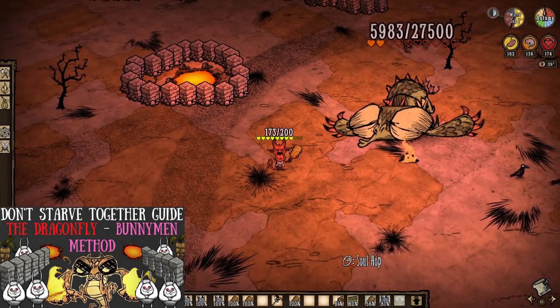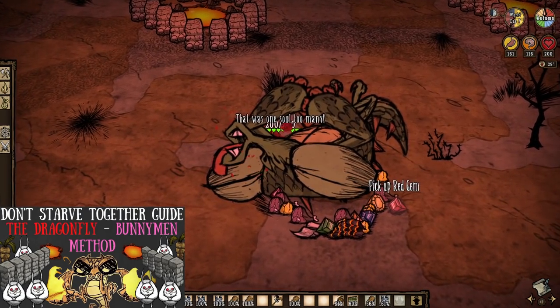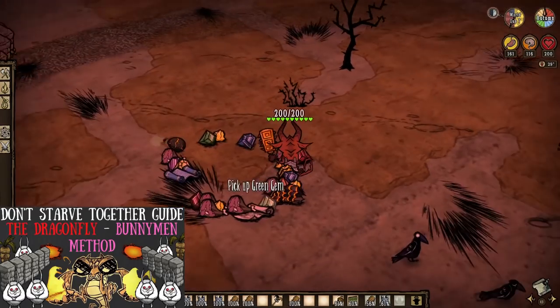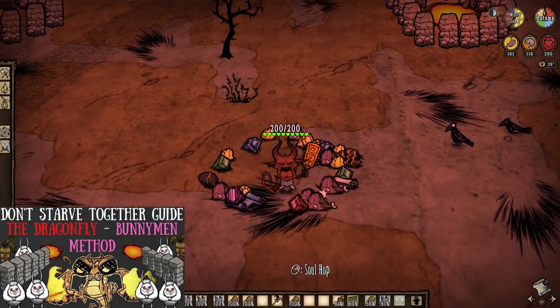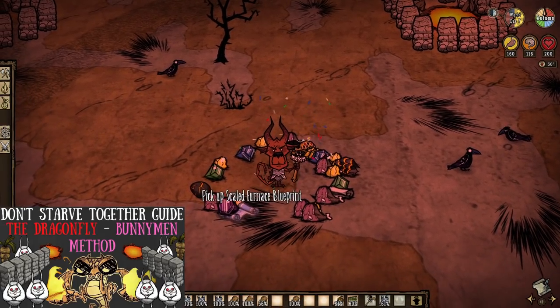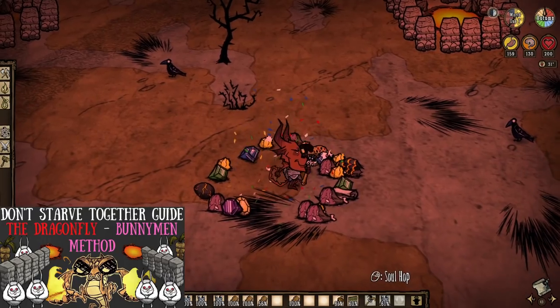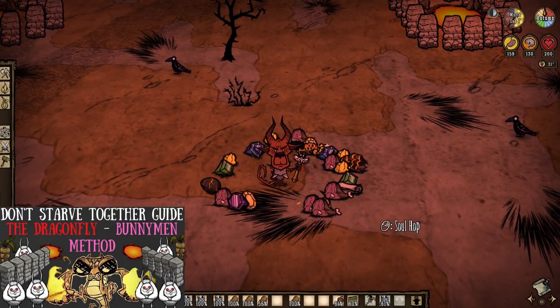Our girl dragonfly is next, and she's important for two reasons. She not only drops two red gems absolutely guaranteed every single time no matter what, but also the blueprint for the scaled furnace — a very special red gem craft we'll be talking about later. So murder her dead, douse her flames, and be sure to snatch it all up for yourself.